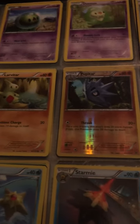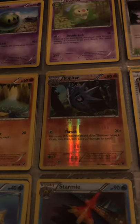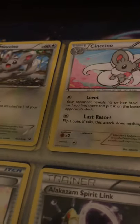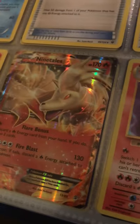I need the Alolan form of Marowak. I've got Tyranitar and its full evolution, a trainer card, Starmie — you know, trainer cards. I'm missing Lucario — Lucario is one of my favorite Fighting-types of all time. I've got that full evolution and I need Midnight Lycanroc. Another trainer card too.